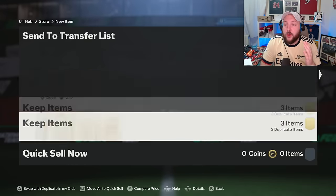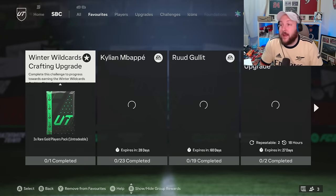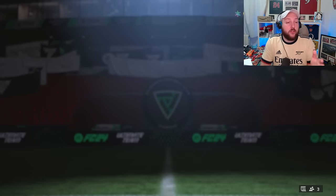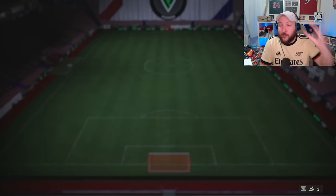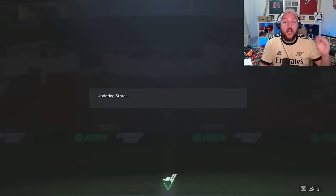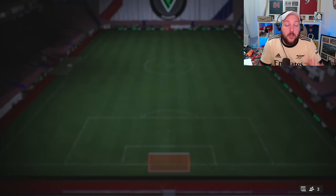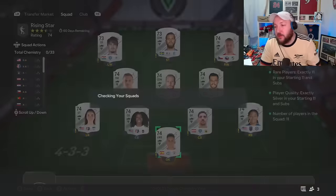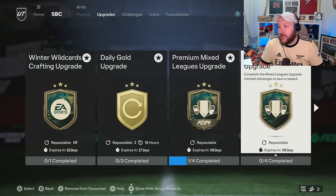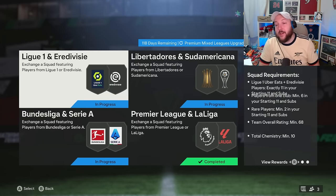If you have tradable players you can put them on the transfer list; if not, put them into an upgrade. In your icon tab, every single icon has a bronze rare and silver rare requirement — put all your bronze rares and silver rares that are off-league into those SPCs. They'll give you more packs to be able to do the gold upgrade every day. To explain what an off-league player is: look at the premium mixed league upgrade and the mixed league upgrade. Every league you see there is a league SBC player, apart from Ligue 2 and Argentine División.